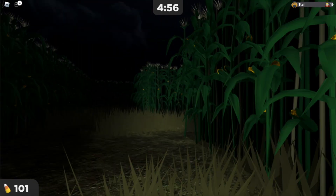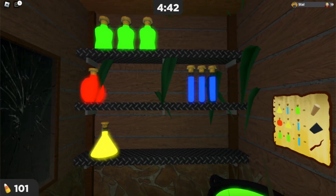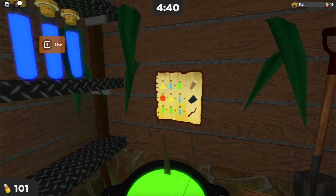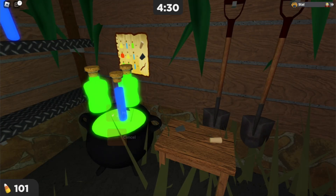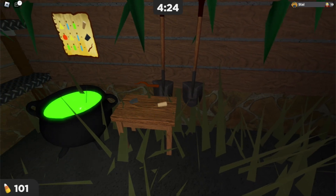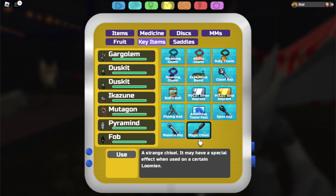Which item am I talking about? Before telling you about that item, first let's obtain it. As you can see I already have all the potions that I need, and here's the new recipe, so now let me just do this recipe real quick. Now I have all the items together — and after doing that, if you go to your key items, you'll have the item called Magic Chisel.